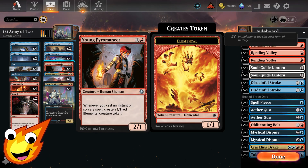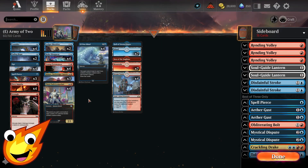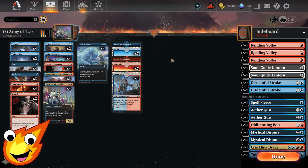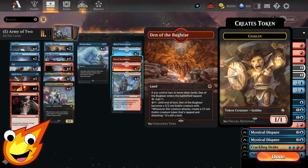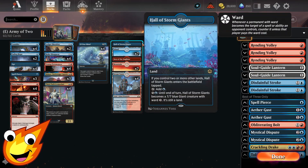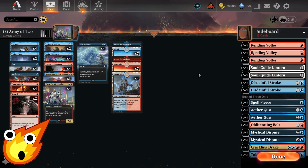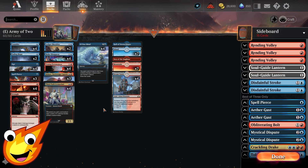As far as the land base, we have a mix: four copies of Steam Vents, seven Mountains, seven Islands, one copy of Den of the Bugbear, and a copy of Hall of Storm Giants. Our creature lands are only here to help us come up with a plan B — so if our opponent tries to blow us out completely, we have a backup plan utilizing those options.